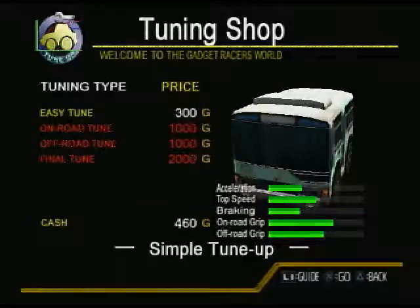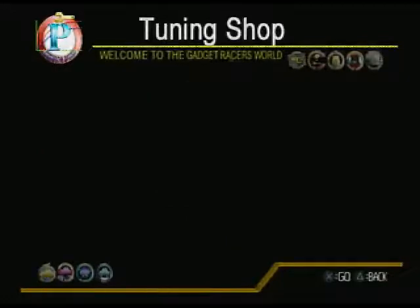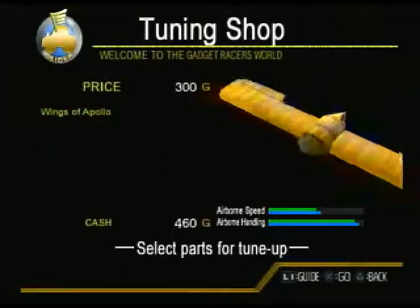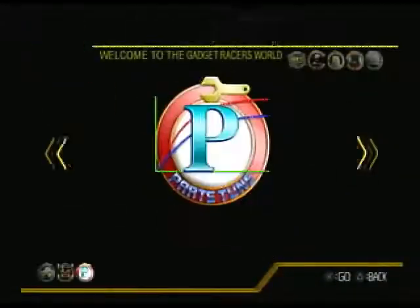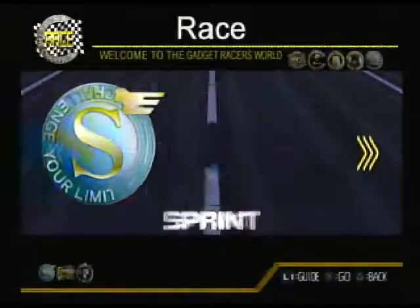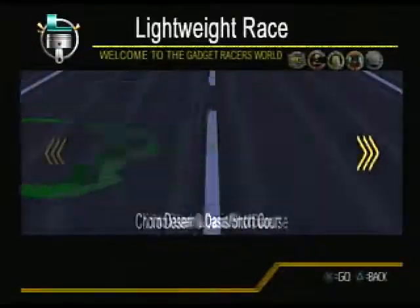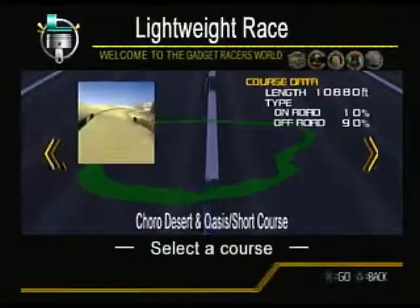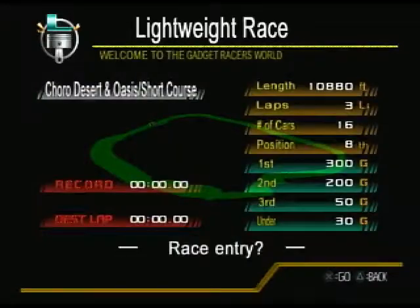Let's go ahead and do that tune-up. What else can we do? Parts — how much are these ones? 300G — we can actually do that. Let's go ahead and do it. I think that's all we'll be able to do for now, so let's go back to racing and do engine regulation. Which track do we want? There are only three to choose from — let's do this one here.